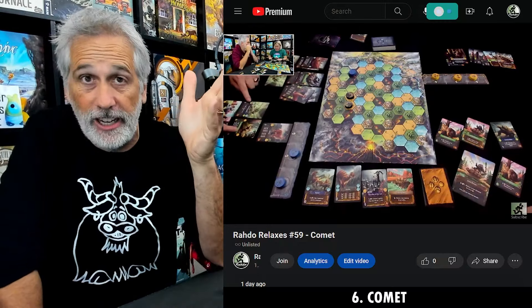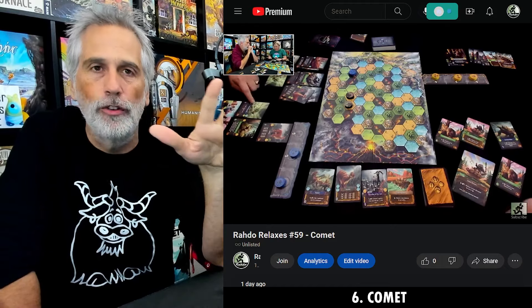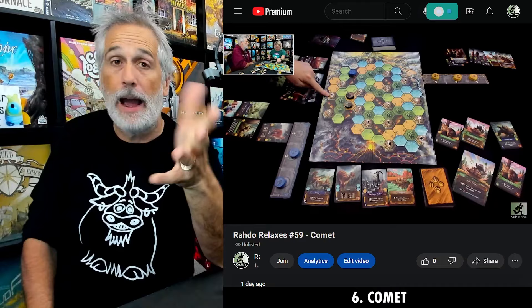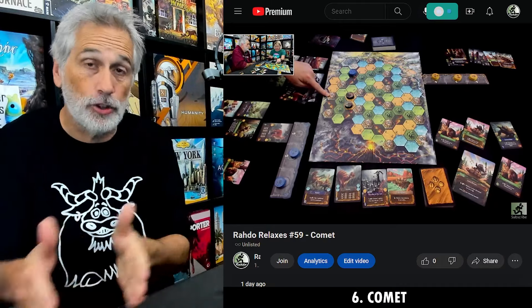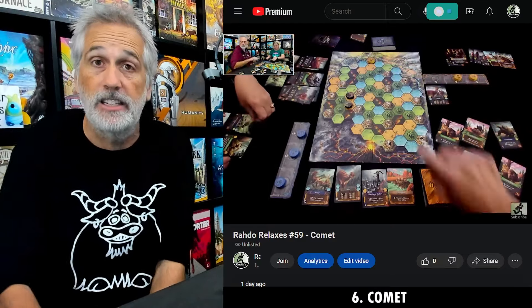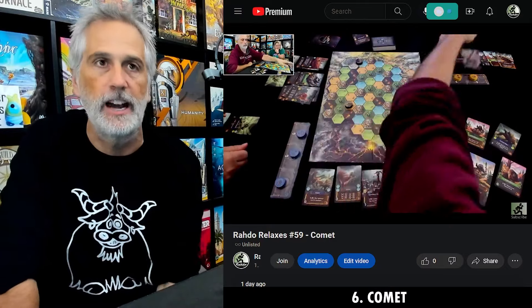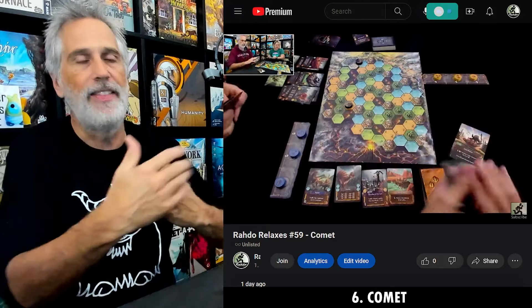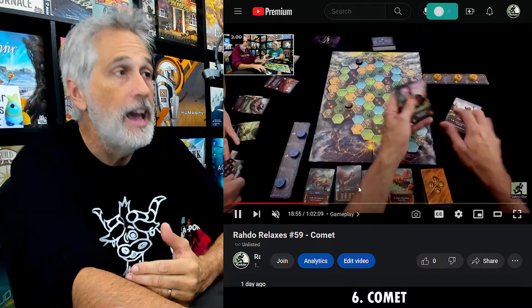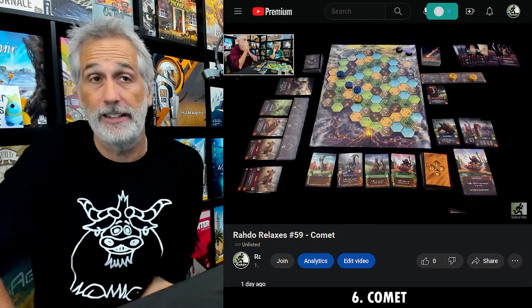The other problem is a production issue. There is a mistranslation or oversight in the English rules that describes how one of the powers — the wallaby power — works. Because they mistranslated it into English, at a low player count there's an opportunity for the game to get stuck in an infinite, never-ending loop. The wallabies can cause the game's timer to get broken so the game will never, ever end. I went and did a translation of the German rules, and the German rules made perfectly clear that that can't happen — it was mistranslated into English.